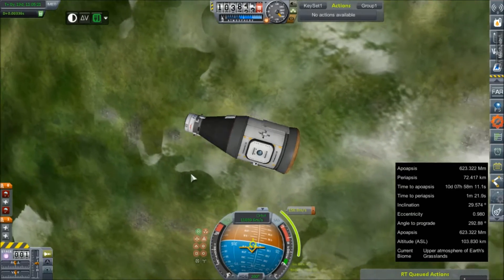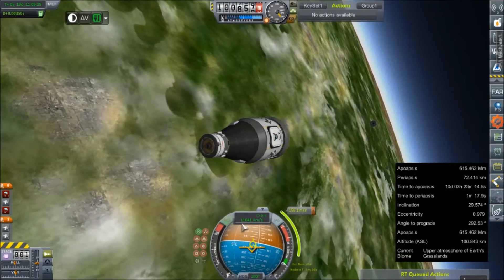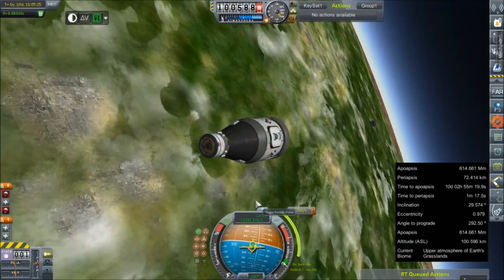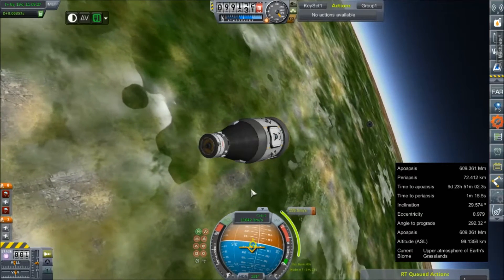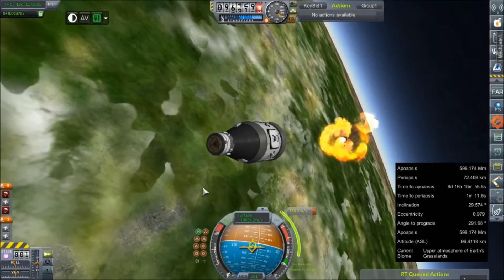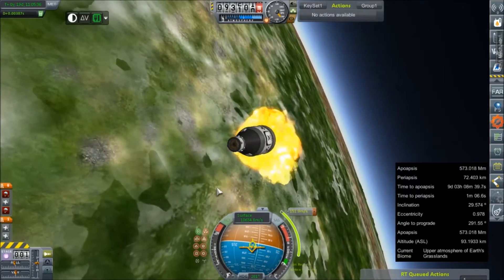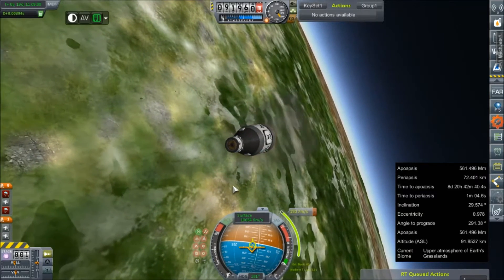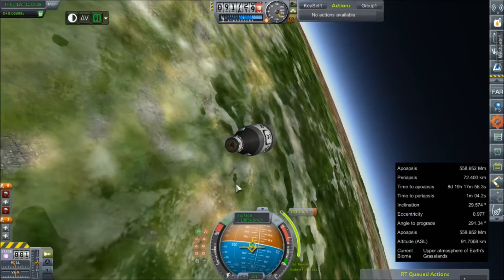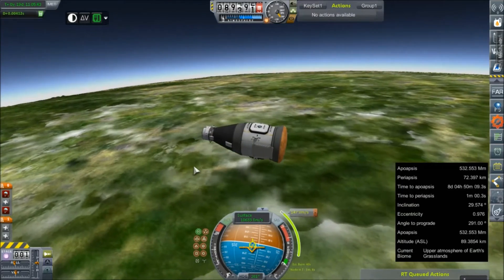They might not be — there could be absolutely nothing we can do to bring this in. Our approach speed is 11 kilometers per second. This is about as close as I can get to simulating an interstellar intercept. Oh yes — there's the fireworks we were all hoping for. Nice. That screen shake really gets me, but the good news is we haven't overheated and exploded yet.